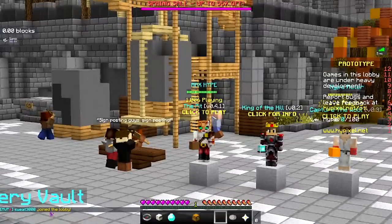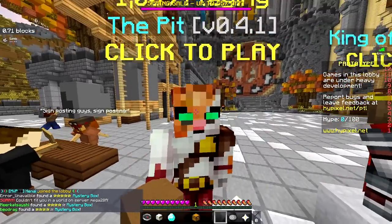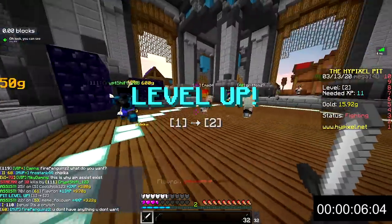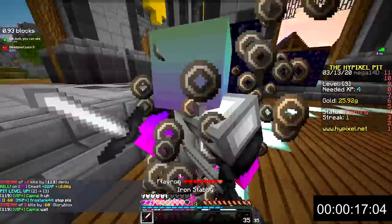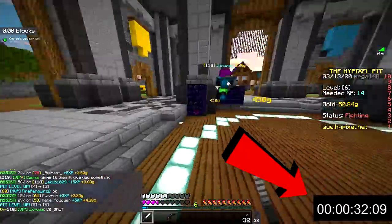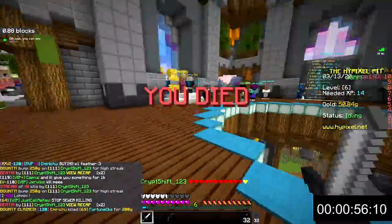Welcome to the full starter's guide to the Hypixel Pit. The first step is joining the pit by left-clicking on the guy. I'll be playing on this account and getting it all the way to prestige one. Throughout the video I'll be giving tips and tricks learned throughout my 700 hours on Pit. Many of these tips can be used no matter what prestige you are. There will be a timer at the bottom right for how long it takes to get to prestige one, and the video will be sped up.